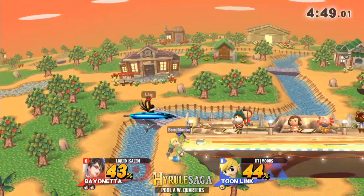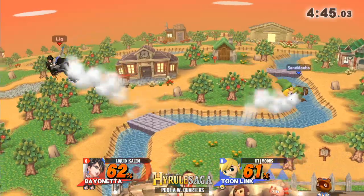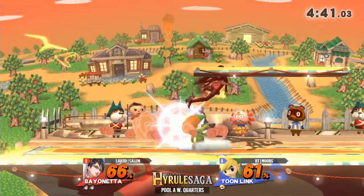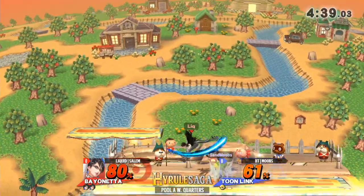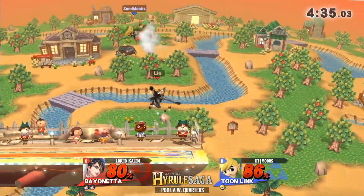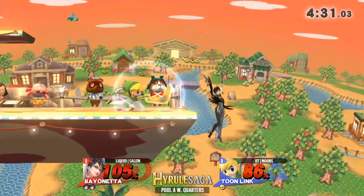Usually I don't see Salem playing this aggressive, but you are playing against a projectile character — you don't want to give them that much room to work with, and that's probably why he's keeping so close to Moves. Consistently staying in his space, throwing out these fair ones into up-airs. He's going for these grabs, these up aerials as well. He gets the tech but gets hit by the down air twice.